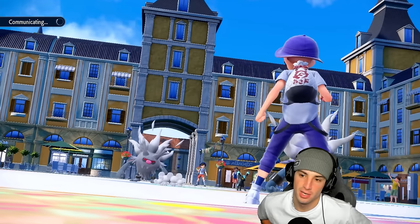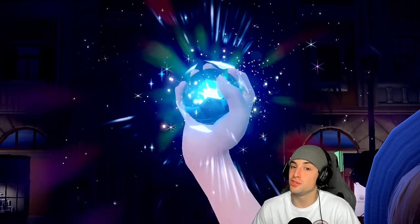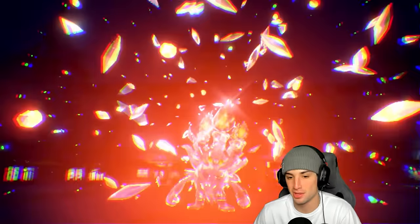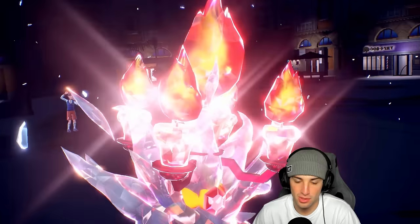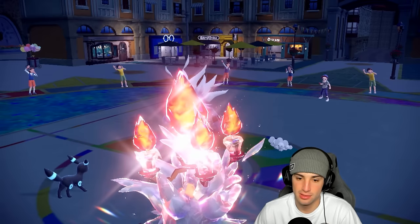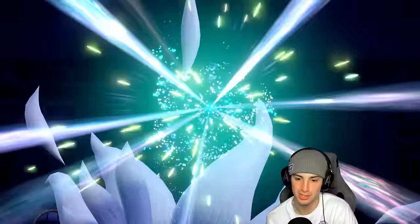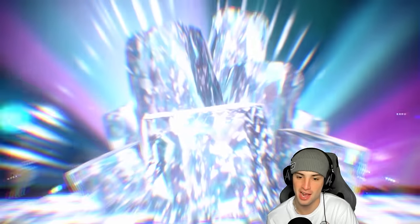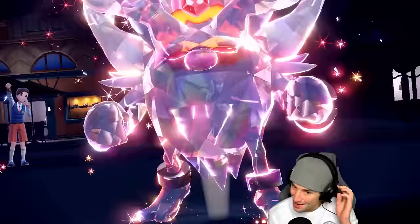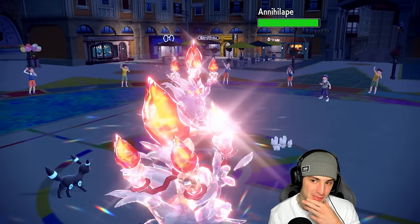I don't want them going for Beat Up into their own Annihilape and then launching Rage Fist into mine, so I Tera Fire and Bulk Up right away. We didn't use Tera last game but this game we're using it turn one. We go straight into Fire Tera — chandelier on the head, bunch of candles. They also go Fire Tera on Annihilape. Great minds think alike — a double Fire Tera situation.